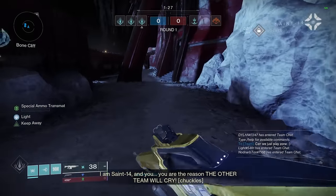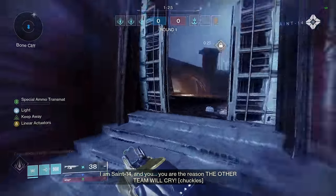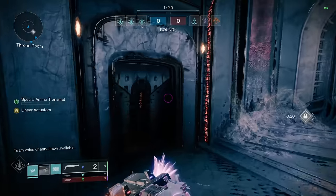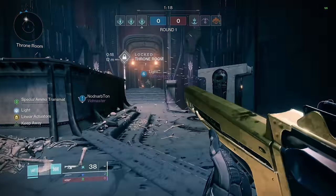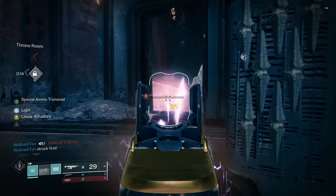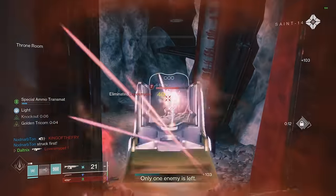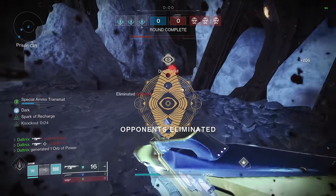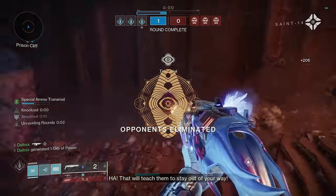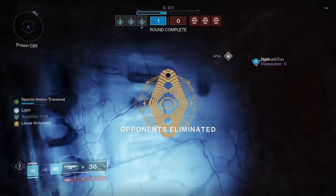Alright, flawless game — and we are three missile Titans. They're all pushing out. Good job team, good start. There we go — Golden Tricorn makes this thing hit like a truck. Good first round: we get a pick, and then we can push in.